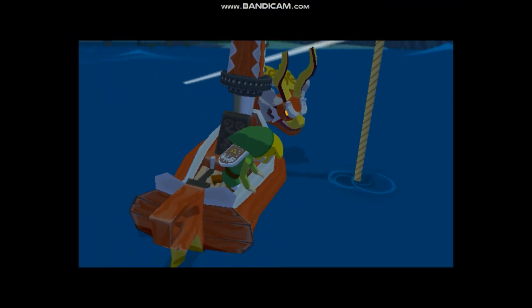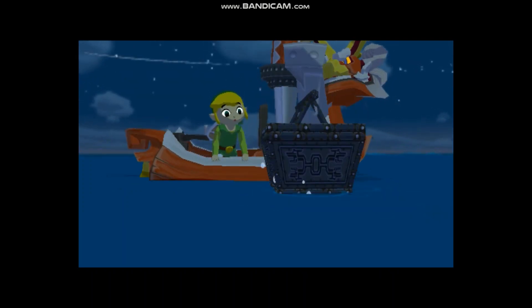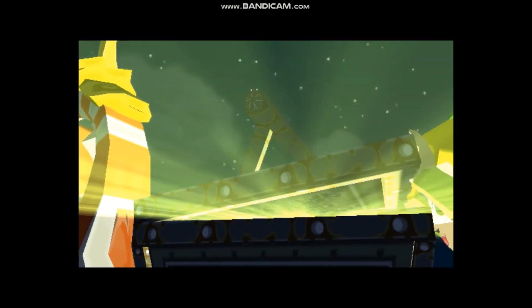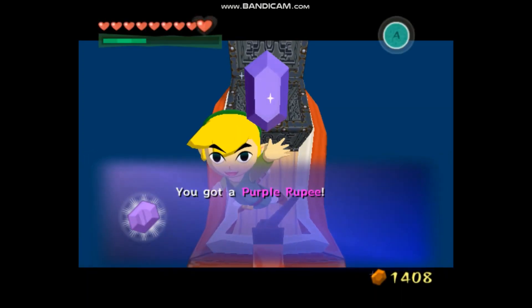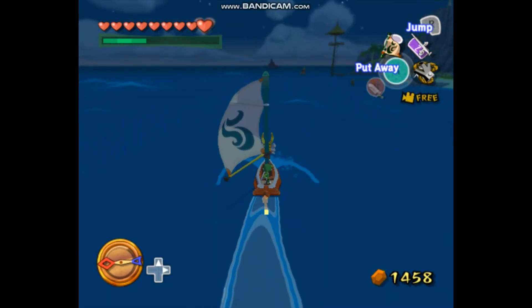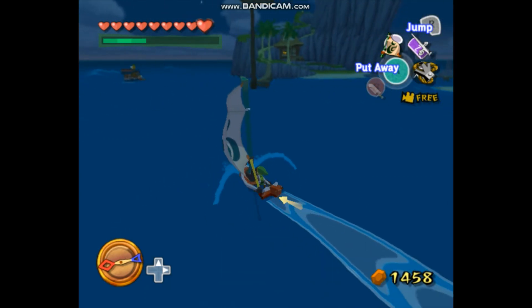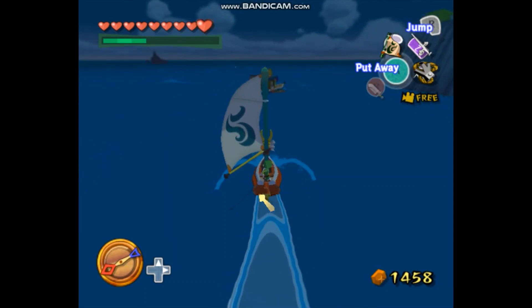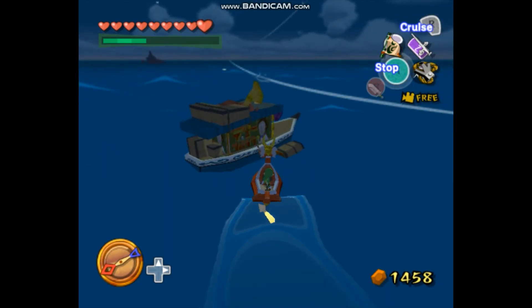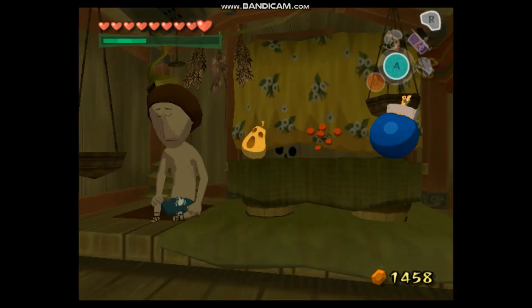We got some more treasure — I'll pick these up for fun. Maybe we can call it a video here at Outset Island, not sure yet. We got a purple rupee — what a purple nurple! In the Dark Link edition of this game, the randomizer has new maps and stuff — it's crazy.